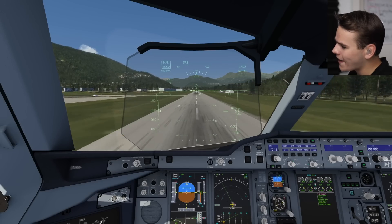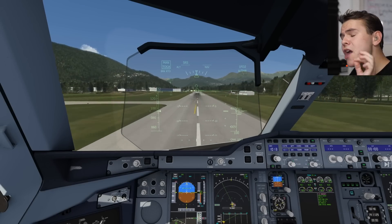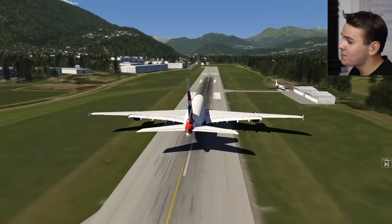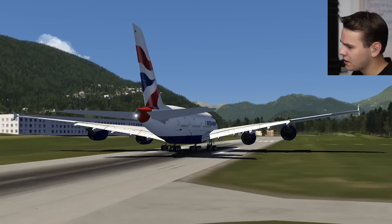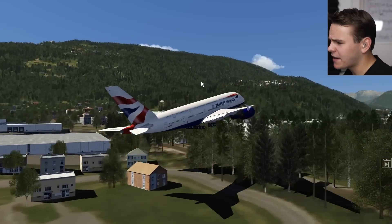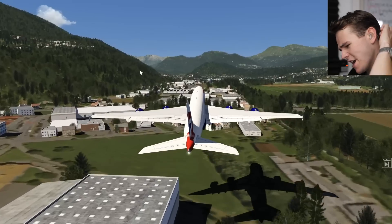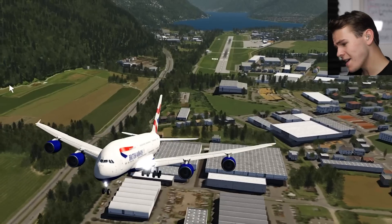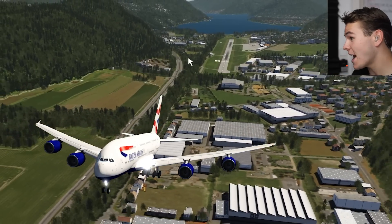Let's give the plane all it has — full power on the four engines. The A380 isn't really known for being underpowered on takeoff. That kind of worked out — okay, we hit some trees, but that was literally very close. A thousand meter long runway does work for taking off!